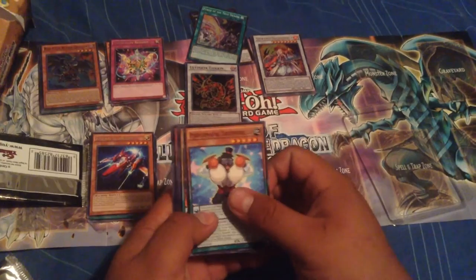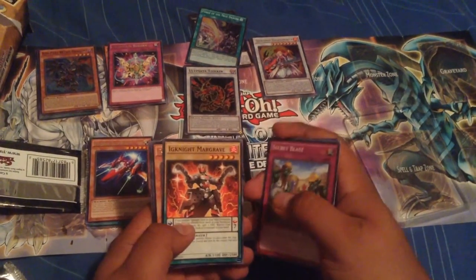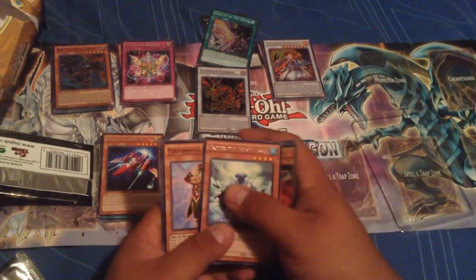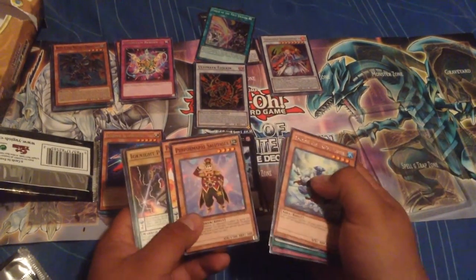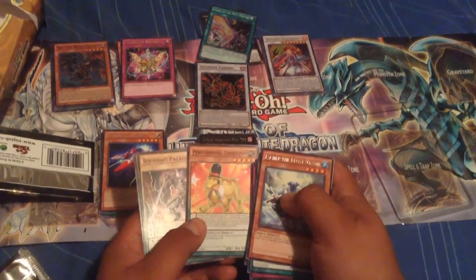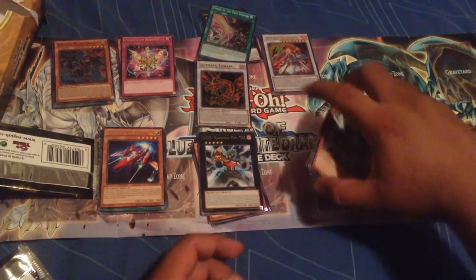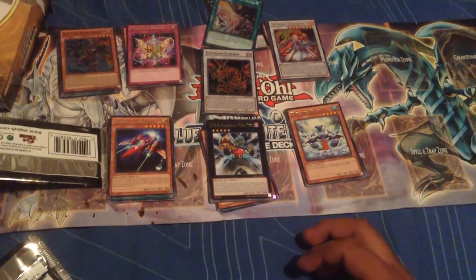Dark Rebellion Dragon — it's a really good card, amazing card. Squire, Secret Blast, Ignition Mounted Rebirth, and then Esquire. No supers or anything. So we got Cell Tiger, Camelump, Ignite Paladin, and Ignite Gallant. And that is all for today — thank you, like and subscribe.